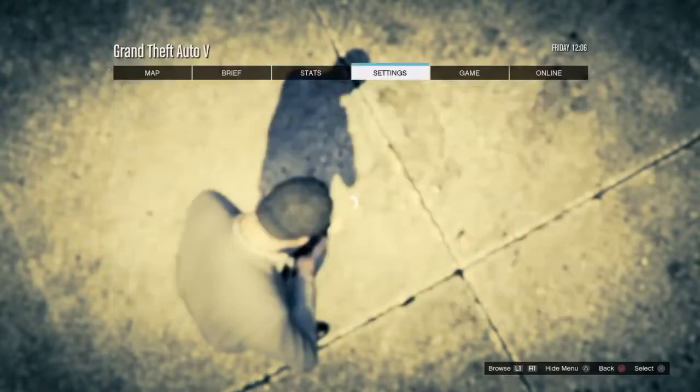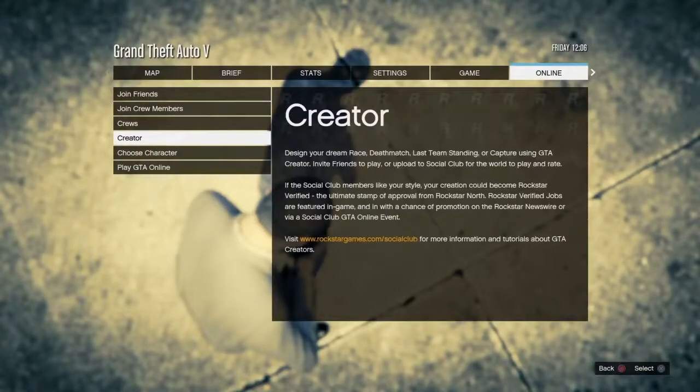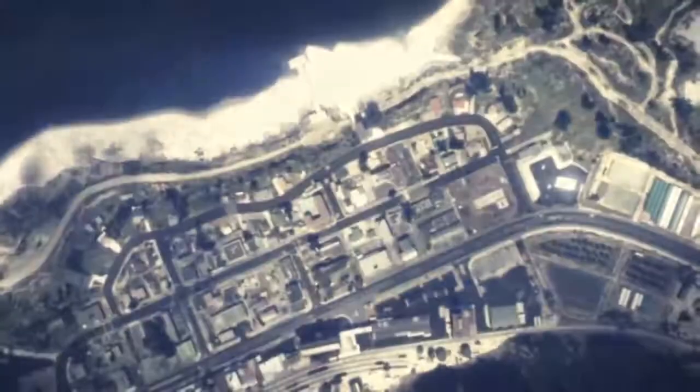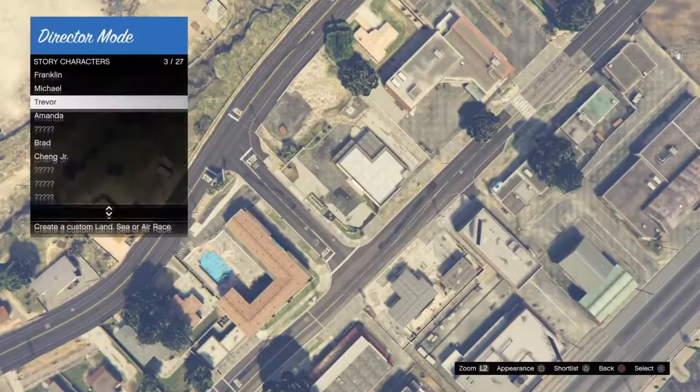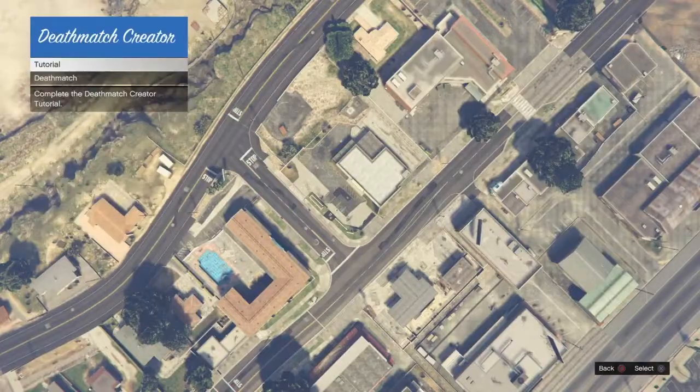Once you've got that, go to Online then go to the Creator. When going up to the clouds you should see Michael standing there, then it will take you to a black screen. When you get to the Creator, you should have the double menu. If you don't have the double menu, quit and reload the game and try again. If you do have it, press down on the d-pad, select Michael again, and wait for the black screen.